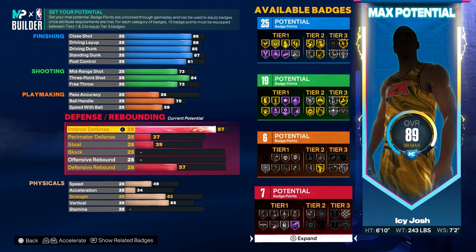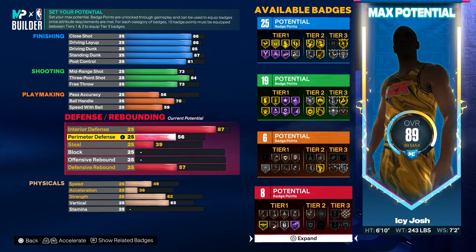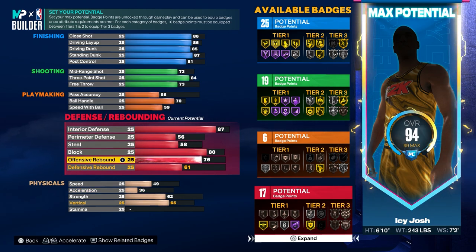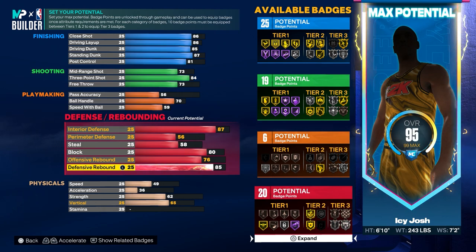Now for the defense, you want 87 interior defense, 56 perimeter defense, 58 steal. Then for the block, you want to put that to an 80. For the offensive rebound, you want that to be 76. Then for the defensive rebound, you want that to be 85.